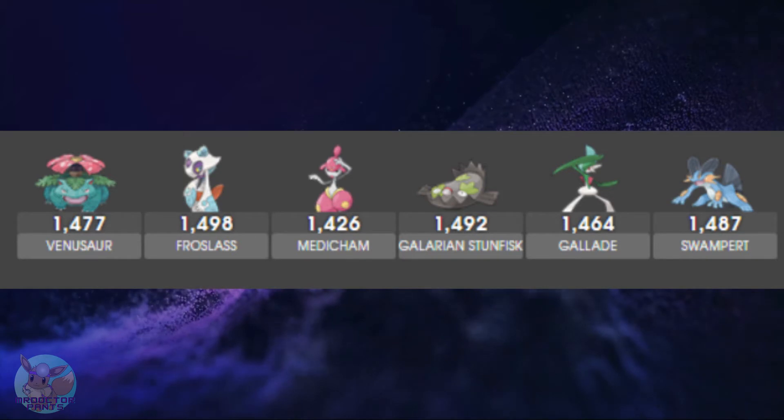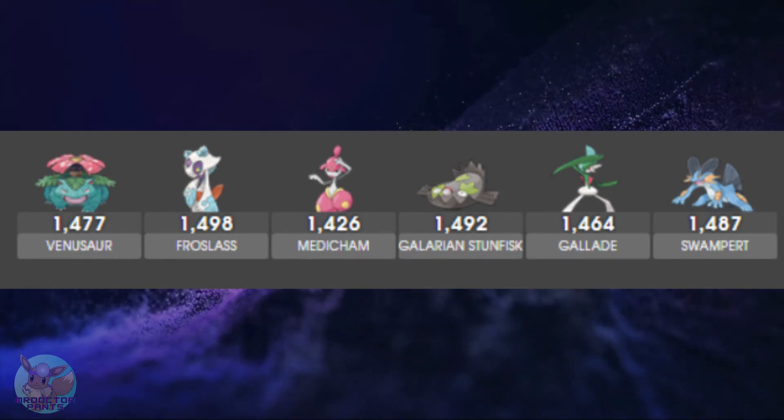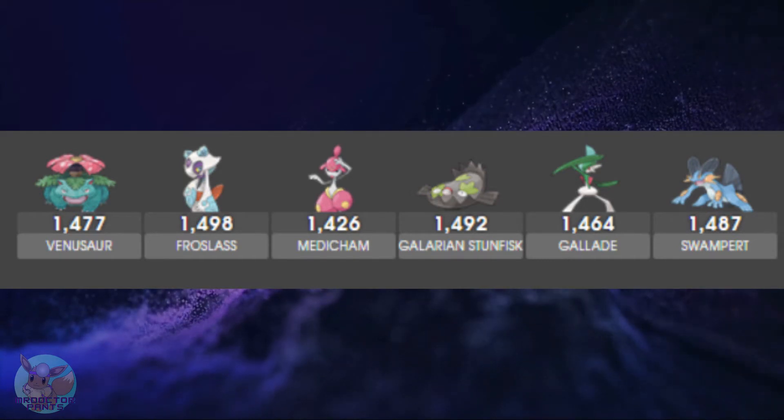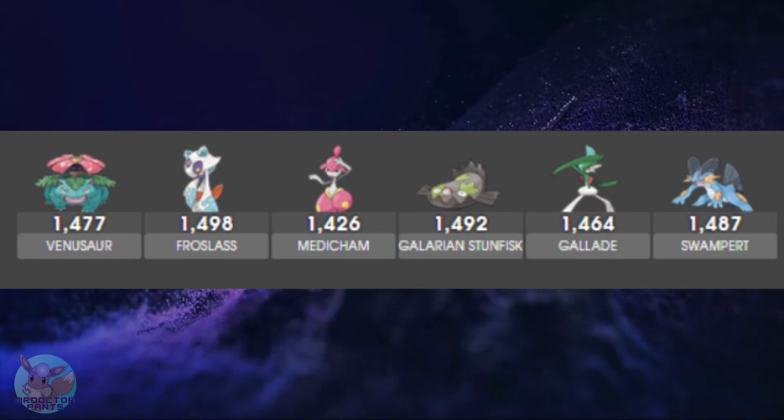This team has all of the meta checkpoints. You have your G-Fisk, Frostlass, and Court. We have our Grass type damage, Confusion User for the Anti-Fighter, our Counter-Using Fighter, and then Swampert for a little extra pressure on the G-Fisk.